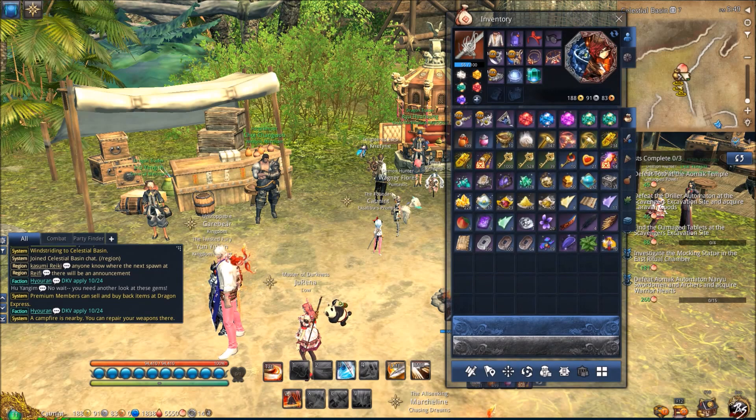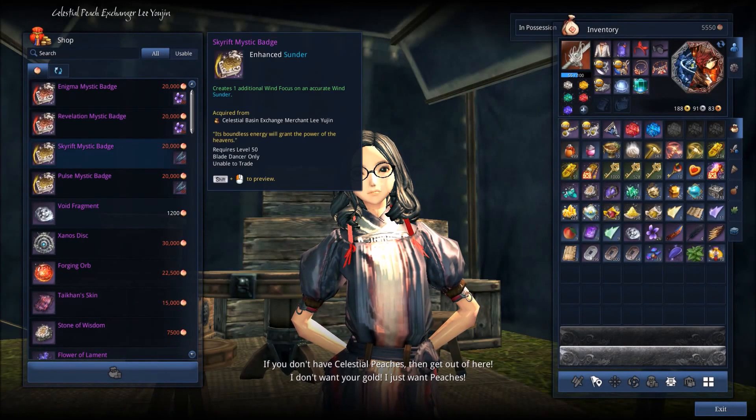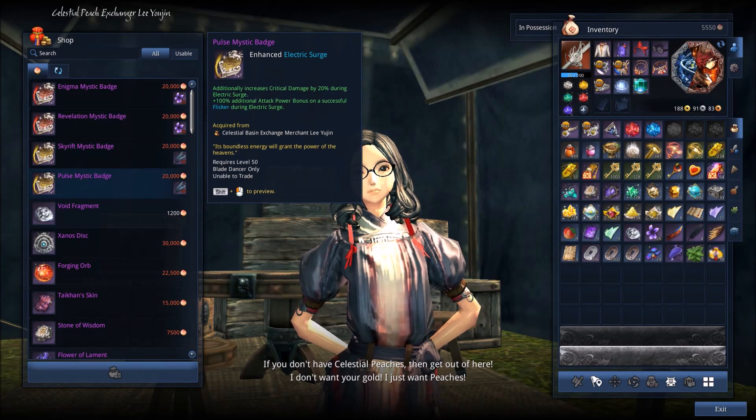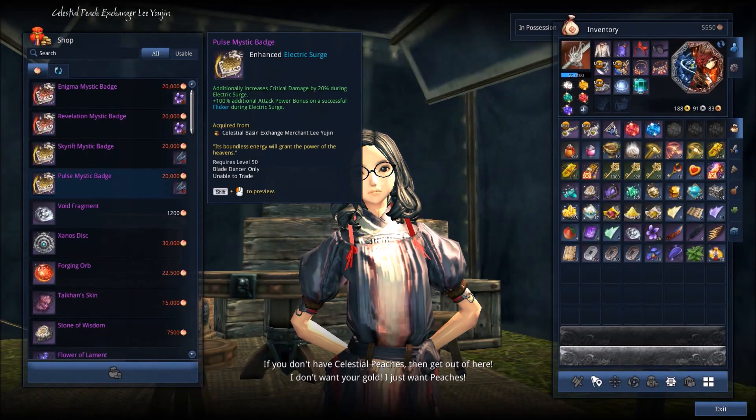First off, for a mystic badge, you're going to want to go to Celestial Basin. You want the Pulse Mystic Badge. The reason is it basically increases your critical damage by 20 during your Electric Surge, which is when you're in a lightning draw. You also get 100 percent additional attack power bonus on a successful Flicker, and you're always going to have a successful Flicker because you're just pressing LB.